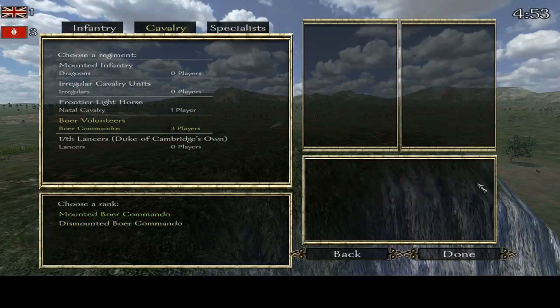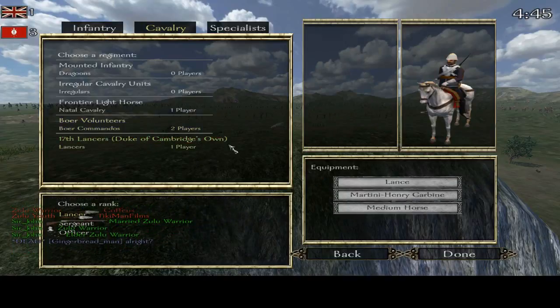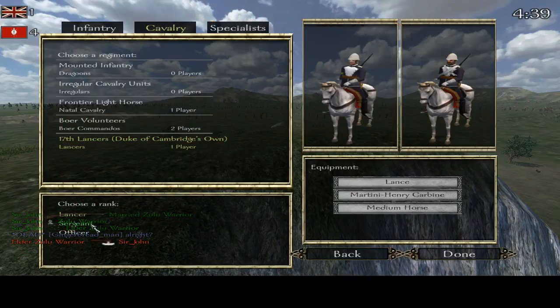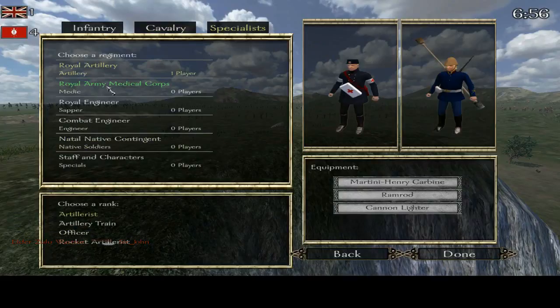There are also some Winchester, Double Barrelled Shotgun, Greener Shotgun — some interesting weapons. And this class, a friend of mine really loves because he fights with it. Especially with the officer class. And the specialists: artillery, medical corp.